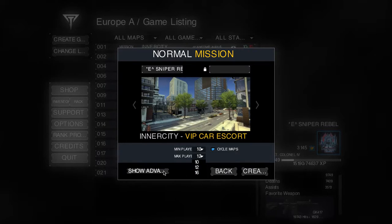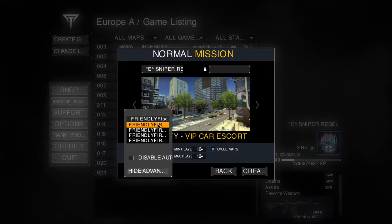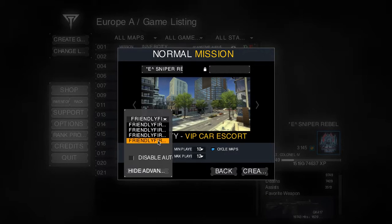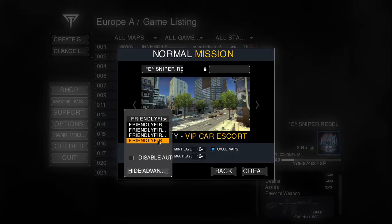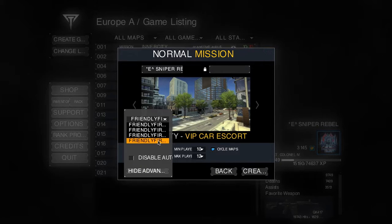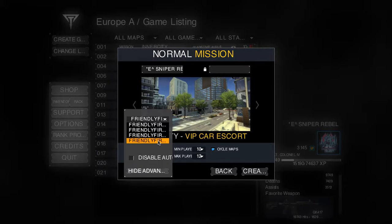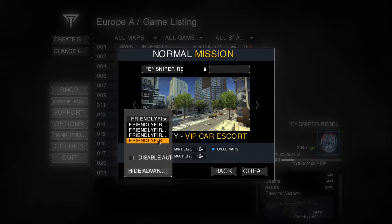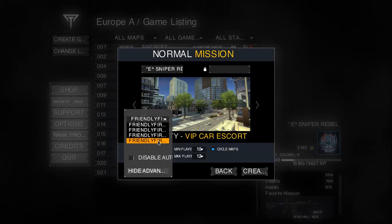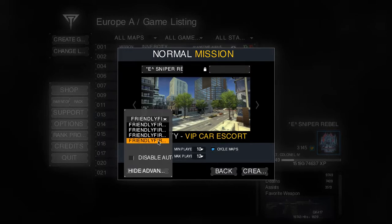Inner City is a driving map. One thing about Inner City: if you're in the VIP car in the driver's seat or passenger seat, those are the seats that make a lot of XP. But if you're in the backseat passenger side, you make no XP — but it is the safest spot in the VIP car.